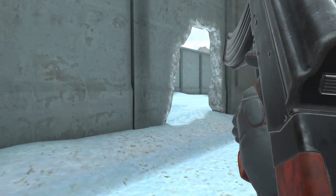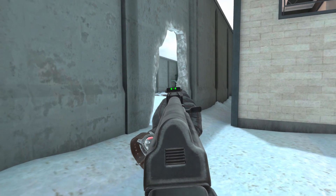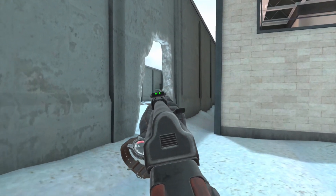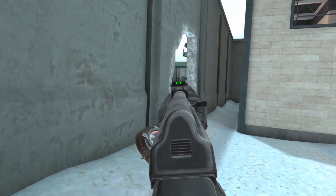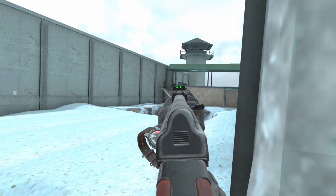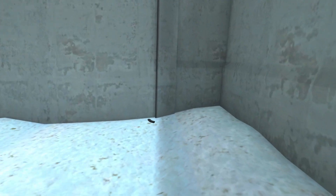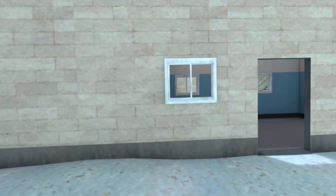Our sixth spot is right here. Same thing if you're defending A — come right here and peek through the crack. It's way less noticeable than the window up there. You can get a sight onto A site, and it's way better than just coming out and peeking your whole body — you'll get shot. But if you're back here, it's way less noticeable.